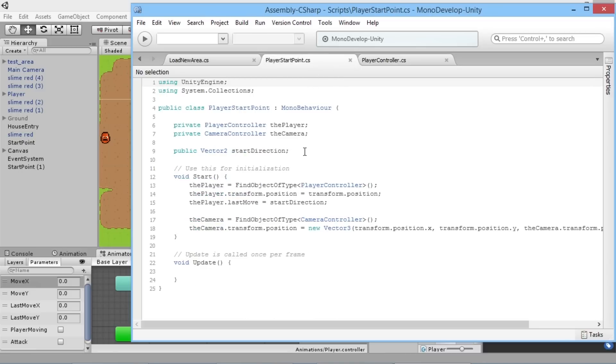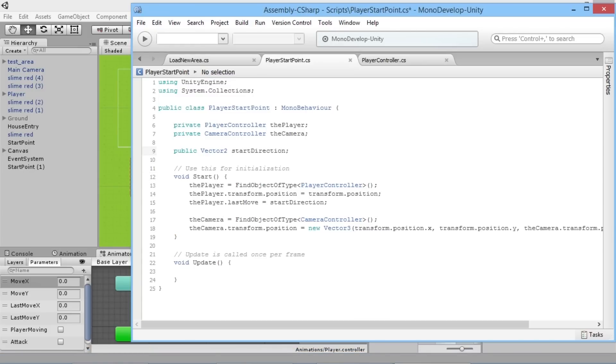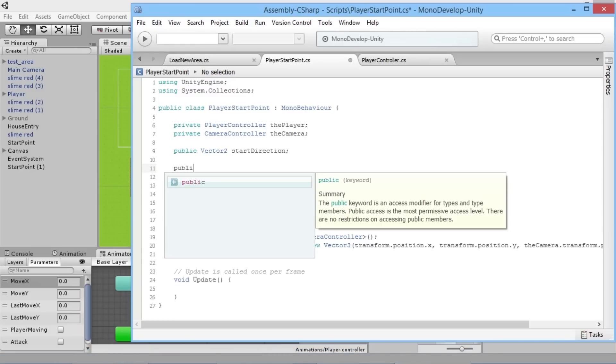Our Player Controller doesn't really do anything in relation to our start point — it's what our start point is looking for. At a very basic level, what's happening when we have multiple start points in the area is all of them are trying to set the player and the camera's position at the same time. We needed a way to tell each individual start point not to load the player unless it's the right one. So we're going to add a string below our start direction.